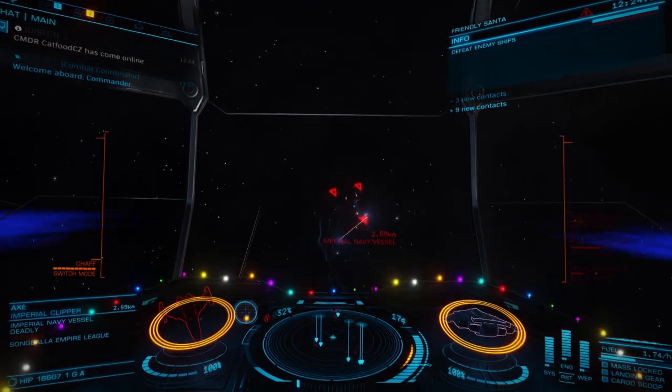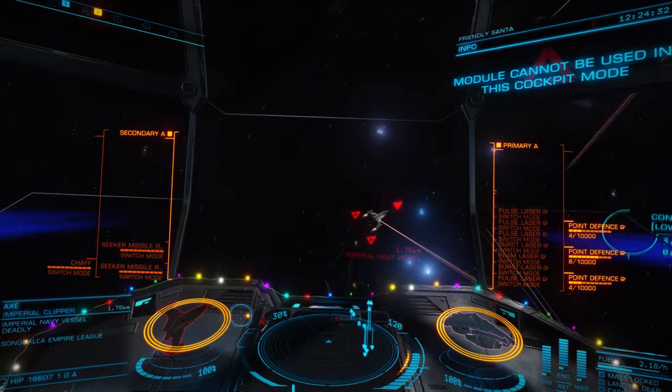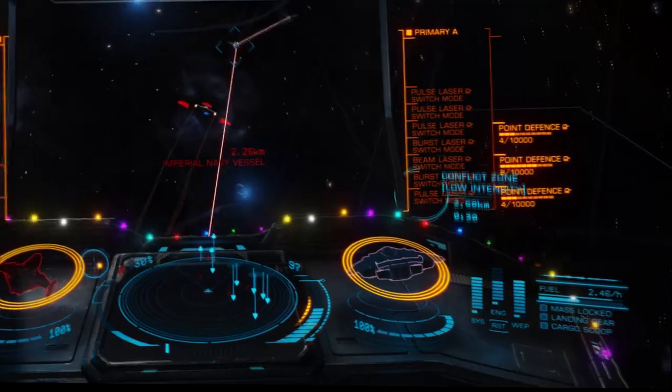Greetings commanders. There is commander Tom Riddle and I think we ran into the same problem — what the fuck, the model cannot be used in cockpit mode? Why can't I shoot or use the chaff or heatsink?